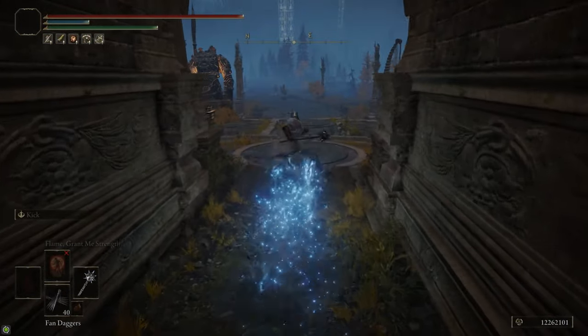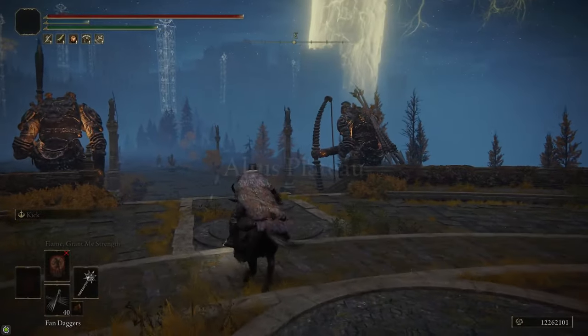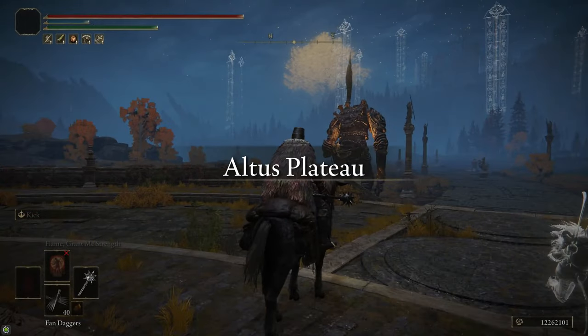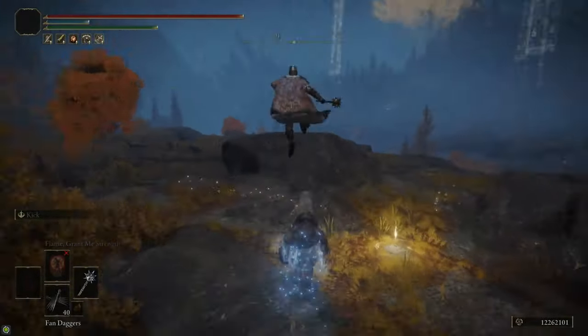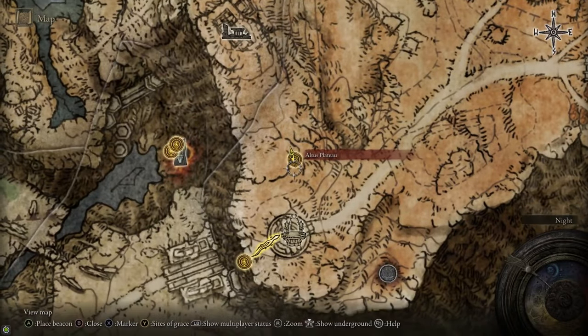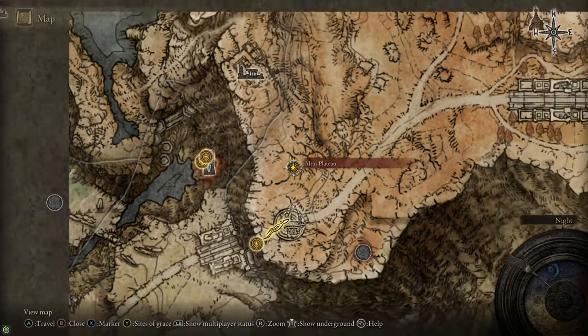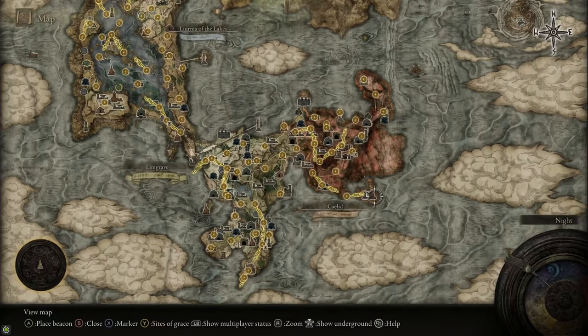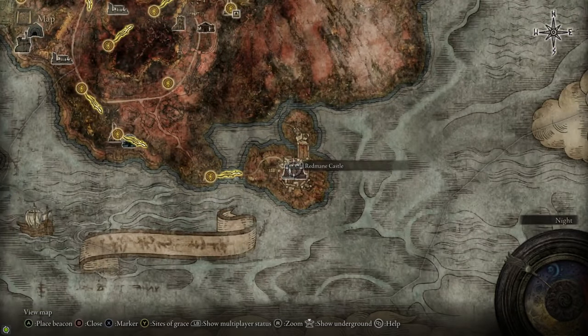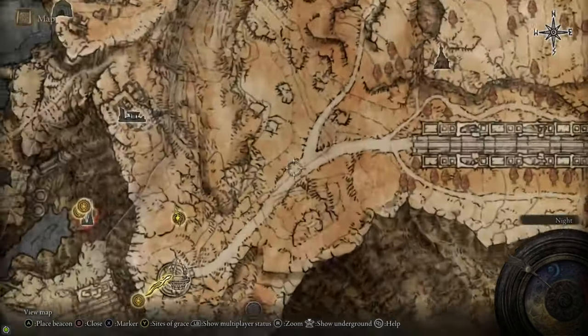You'll see two golems guarding the lift but they won't attack you if you've taken the lift at least once. Head to the north where there's a site of grace — grab it and rest at it, because that's what triggers the Radahn Festival, which means we can now go fight General Radahn. There are a few things we need to grab up in the Altus Plateau first before heading to Radahn.